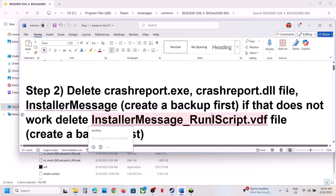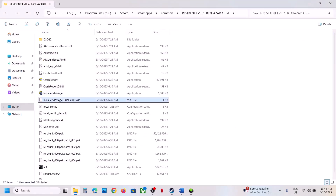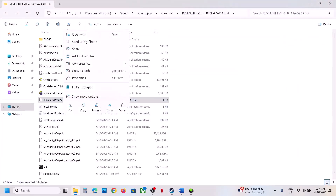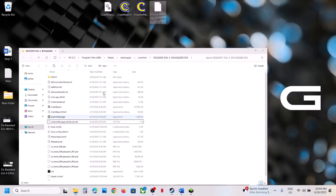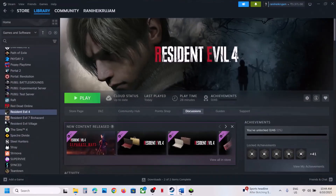If you face any problem after this, you can always put these files back to the game installation folder. You can also delete the installer message run script vdf file just below it. Create a backup, copy it, paste it to the desktop, then delete it and launch the game. If you face any problem, you can put this file back to the game installation folder.